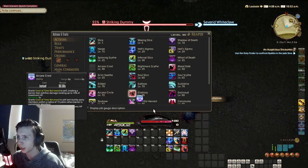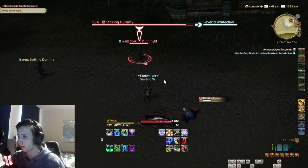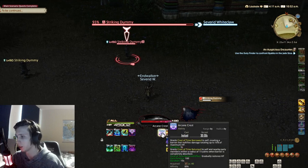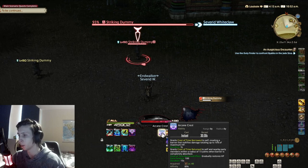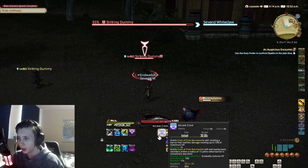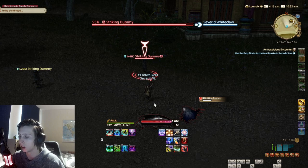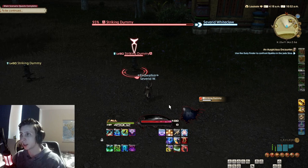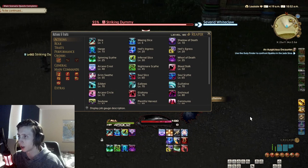Next is your first defensive ability, named Arcane Crest. This is a shield that lasts 5 seconds and creates a nullifying barrier that absorbs 10% of your maximum health. You will use this when you are about to get hit by an AOE or unavoidable raid damage. Make sure you don't pop it too early since 5 seconds goes by quite fast.